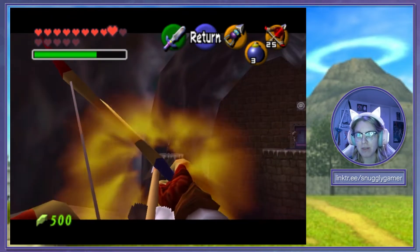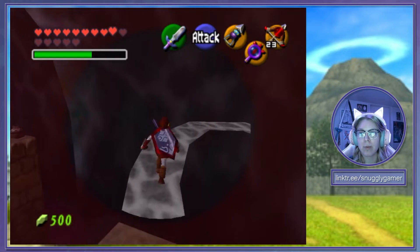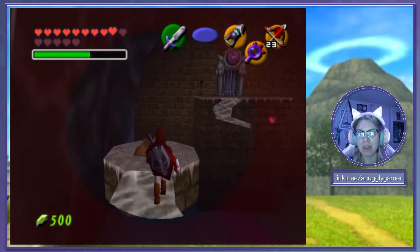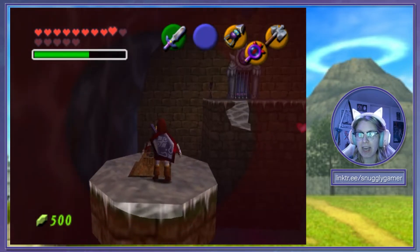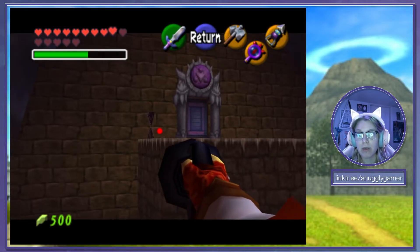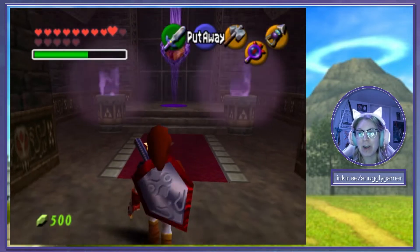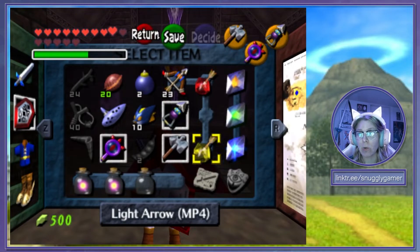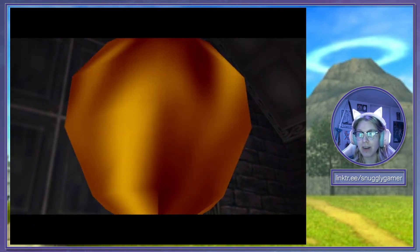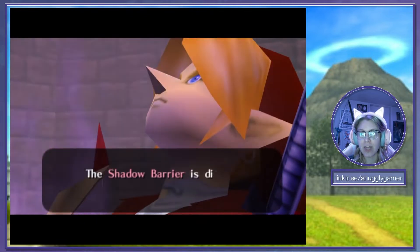Now we can shoot our arrow and get those platforms to show back up again. Unfortunately, if we fall off now we're going to have to fight the like-like again, but we shouldn't. We made it. Very carefully cross this bridge. I didn't have my Lens of Truth equipped — I had my bomb still equipped, so we're down to like two bombs left. We'll go ahead and smash this with a hammer, and then with our longshot we will try to get there. Nice. And we are already here in the orb room. We got a giant orb, and we're just going to shoot it with our arrow of light.